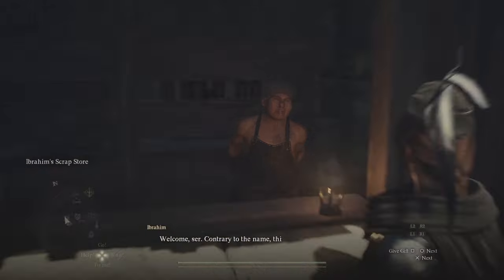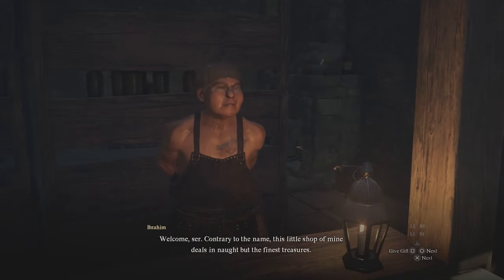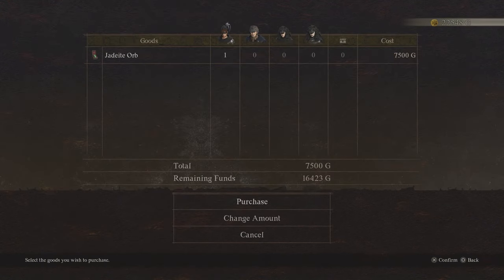Ibrahim is a forger, despite his protestations that all his items are legitimate. He actually possesses the real orb. Buy it from him for 7,500 GP.